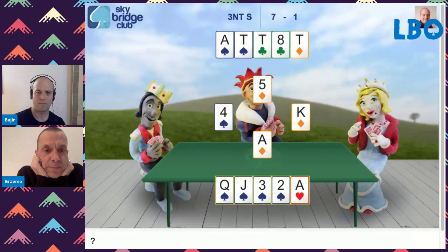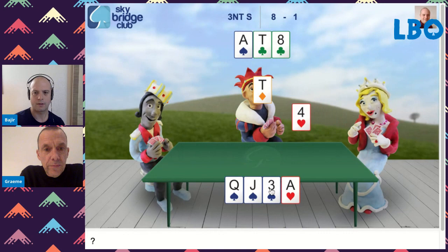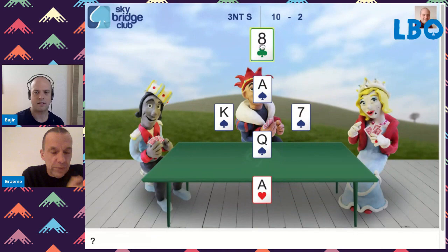I think it's reasonable to take the spade finesse. Two the ten? Two the ten, yeah. Nothing bad's going to happen if this loses. Lovely. Play a club now — very important. If you play the ace of spades and then the club, you might be setting up a spade trick for West. But here, we're going to lose one, and we know that whichever hand we win in, we'll have the last trick. Now that club's a winner. So you missed that on the heart trick, but you've got it back with the club trick.